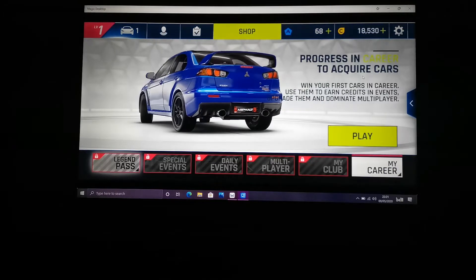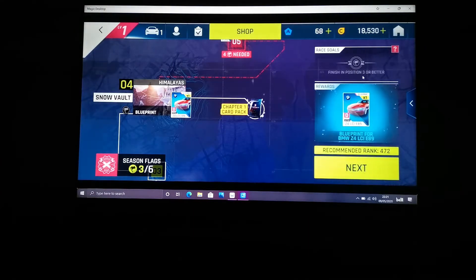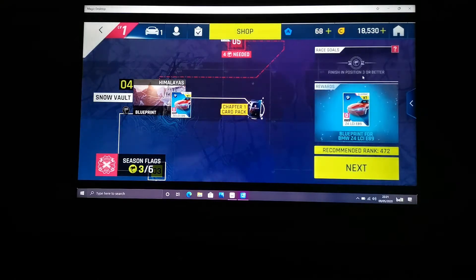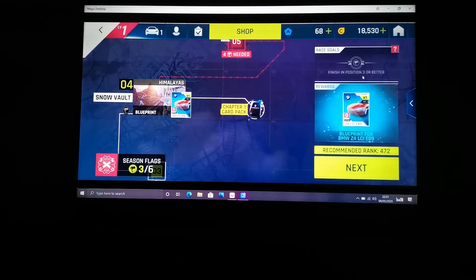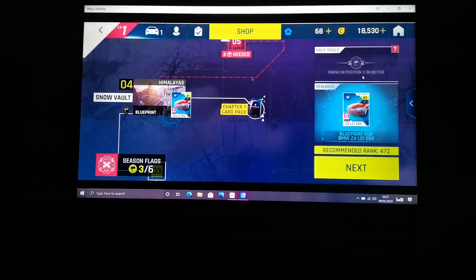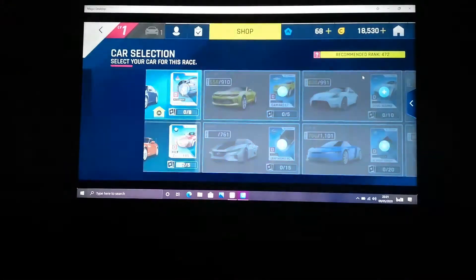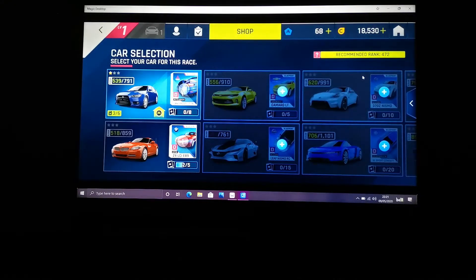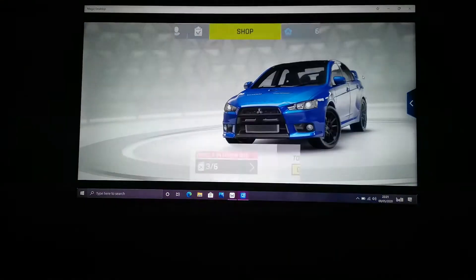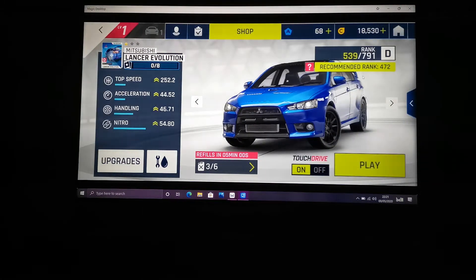Let's get into a race because that's what you want to see here. I am a few into this one, let's start the next one. As you can see you get the race goals, which is to finish in certain positions. You have rewards which are blueprints for your cars, and you have a recommended rank for your car on the event. Click next and you see your car — my car is up to 539 rank. I have used a few upgrades and it just makes it a bit easier to win these races.